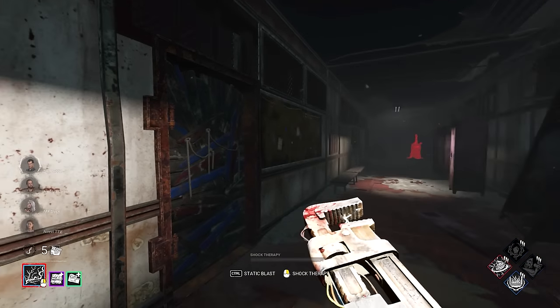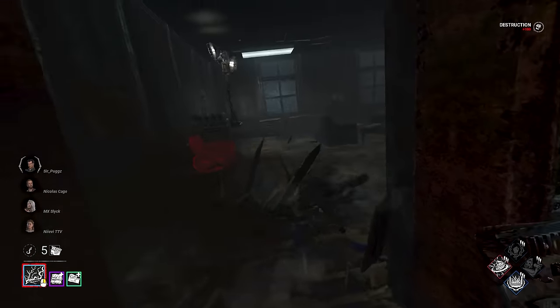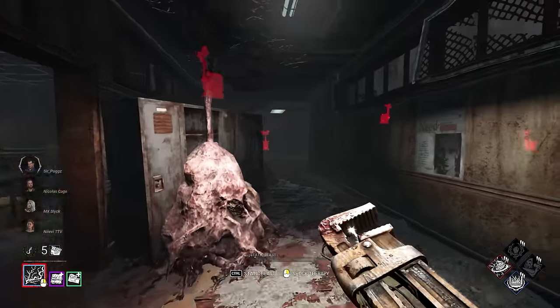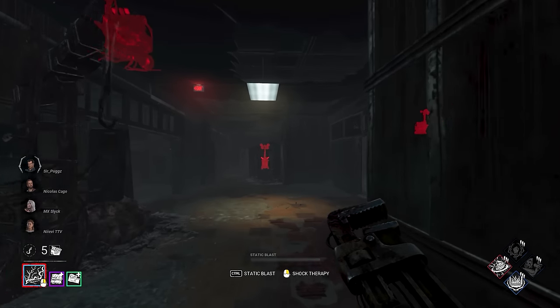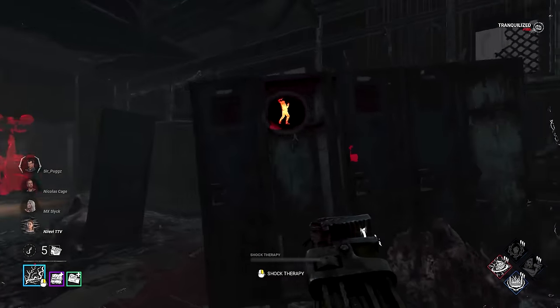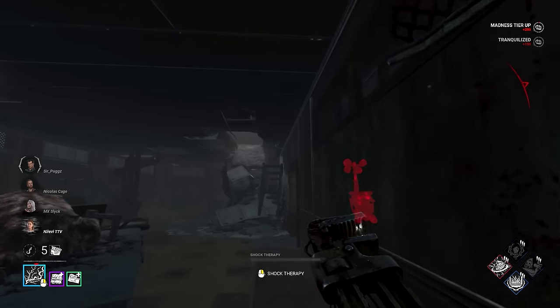Alright, we got Bedwitch Elementary School — one of my favorite maps. I'm looking forward to this; I like this map quite a bit, and double Discipline should be fun. There are a couple of window spots we can vault with Unbound and Bamboozle. I'm just going to get near this area and then try our Static Blast.